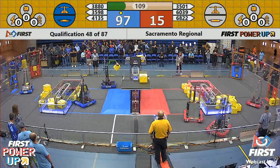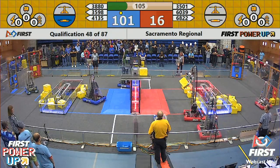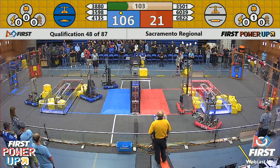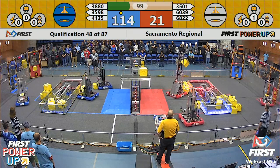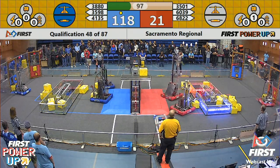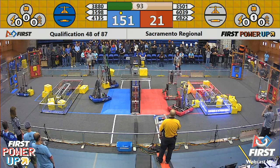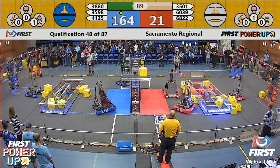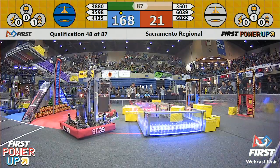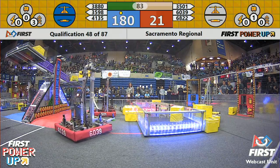Maintaining that defensive position, not letting that switch get out of their reach. Blue alliance also has ownership of the red switch right now. Red alliance needs to get those power cubes placed on the red alliance side of that switch to get their bots back in action. The systematic eliminators trying to get one more power cube on the blue side of the scale, pulling them into the lead. Blue alliance approaching the 200 point mark.